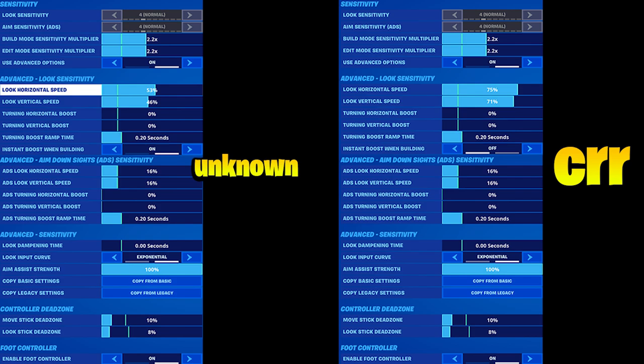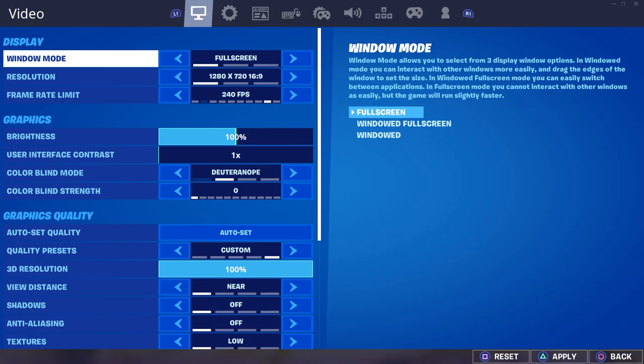You can see their ADS is still 16. One quick thing to note — their look horizontal and vertical are much higher than people on linear, because exponential slows things down automatically to begin with, so they need to play a little higher to turn faster when needed. Their look dampening time is both on zero so there's no added delay on top of the exponential curve, and they both play on 10.8 dead zone. Also, unknown has enable foot controller off — I believe that setting adds a delay to when you start fully sprinting, so you want it off.